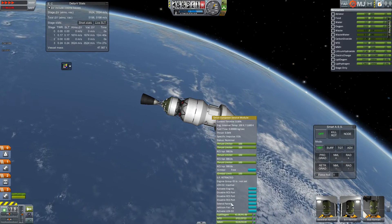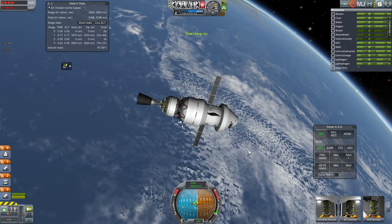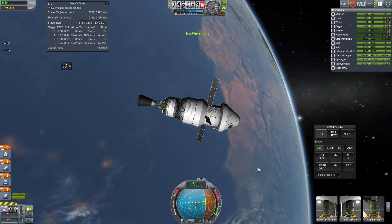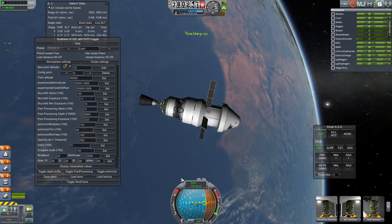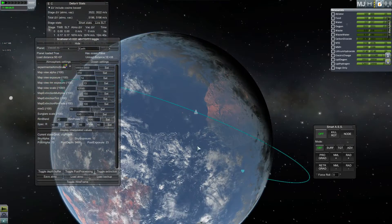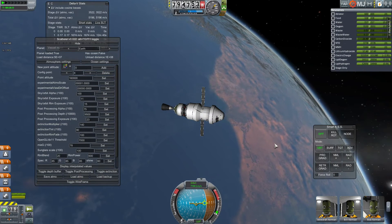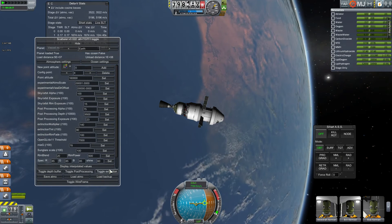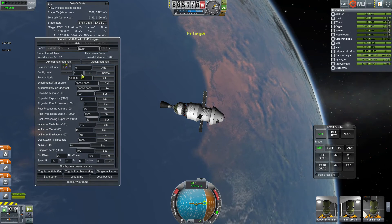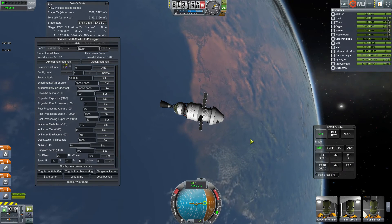Let's extend the solar panels and show off Africa for comparison, since the colors of the US are substantially different from Africa as rendered in RSS. So here's Africa — you can see what difference the extinction effect makes. That's Africa without the feature on, and with it. I don't know exactly how realistic it is, but it's a visuals mod, so I set it to how I want it to look. You can have it completely off, or anywhere in between by going up to config point max, changing Extinction Tint and Extinction Multiplier, and saving.